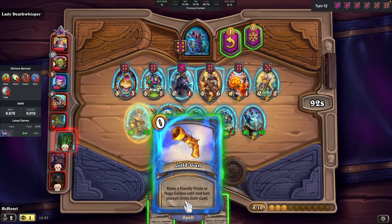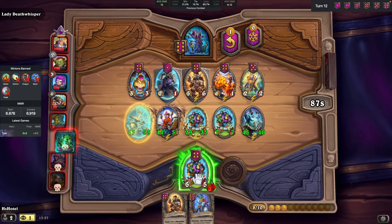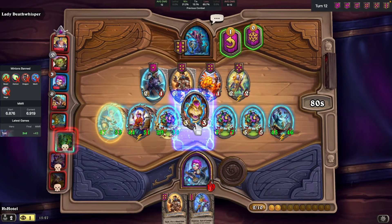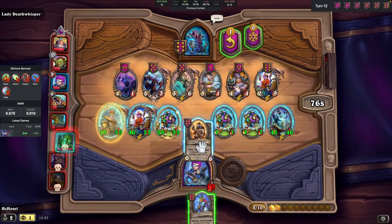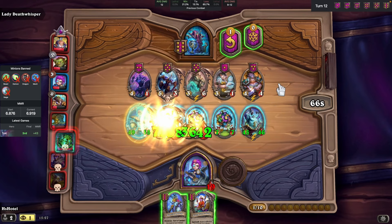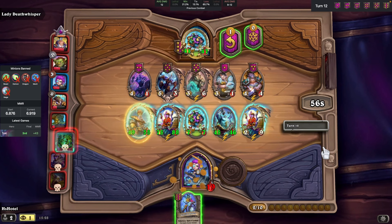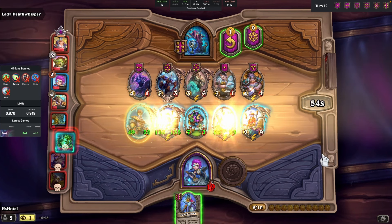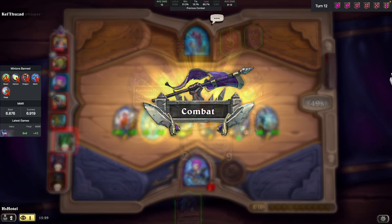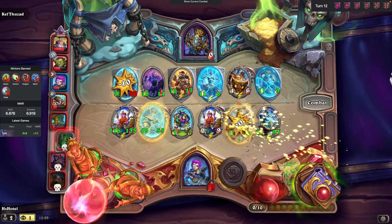Bob offers us another ball and another Greta. This turn is hilarious because we can do the trick twice in the same turn. We have farmed enough stats to be satisfied. Now it is time to analyze the situation again to figure out what strategy to continue with.